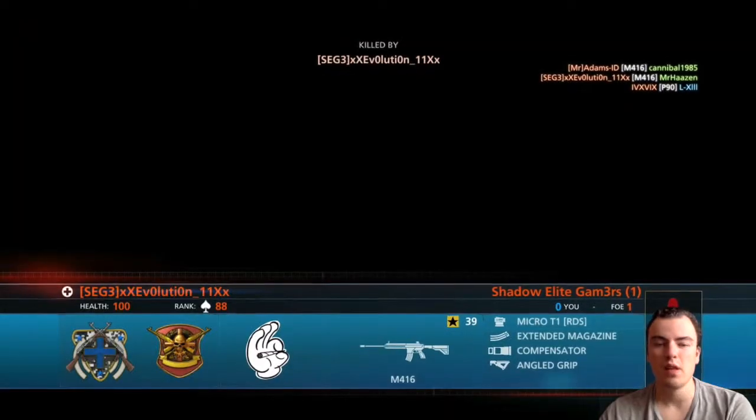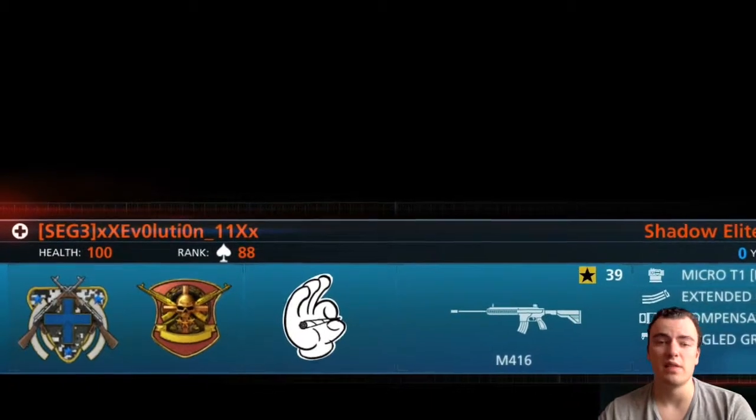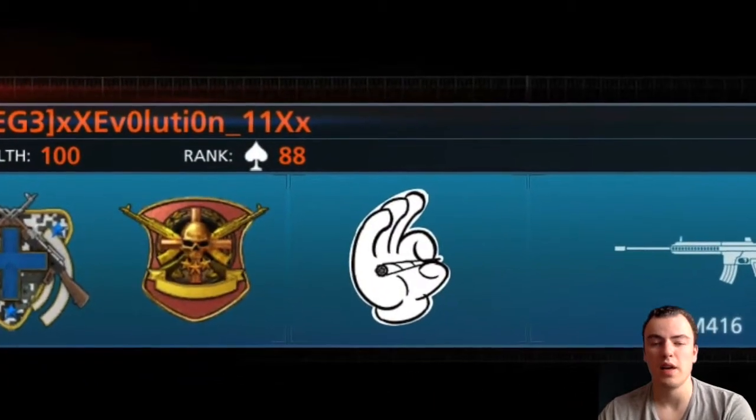Number 4: XX Evolution 11 XX made a hand — a cartoon-like hand with a joint. Very nice.